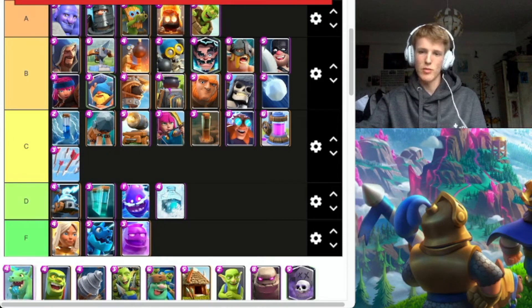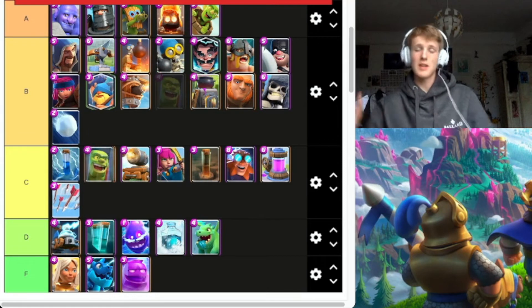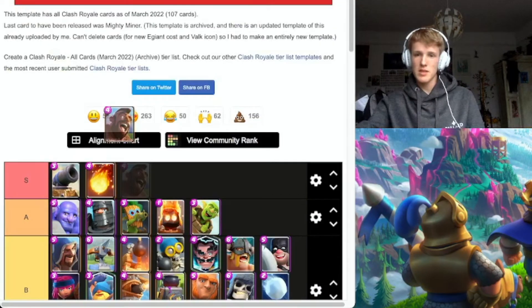Baby Dragon is so overrated — barely any health, barely any damage, barely any splash damage. Actually, get him in B. He's so overrated. Goblin Cage is good, but it doesn't counter the Hog Rider, which is just S tier — very, very high damage, high health, too fast really.